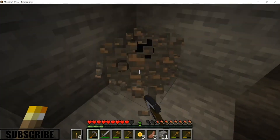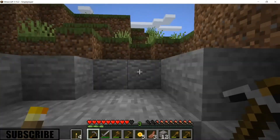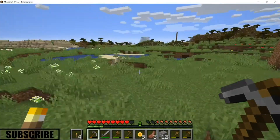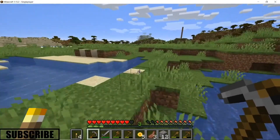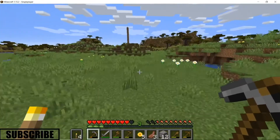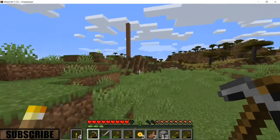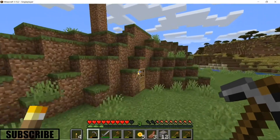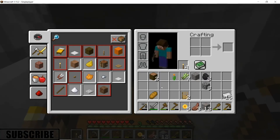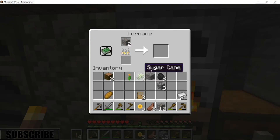Now we definitely have enough iron. Let's head back up and craft the entire set — the sword and pickaxe — and that will pretty much be everything I wanted to do in this episode: make a small farm, get a bed, build a mole-hole base, and get some iron.